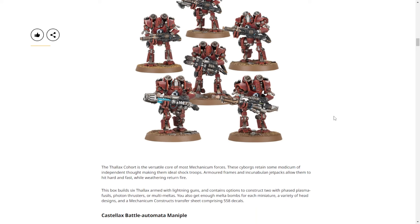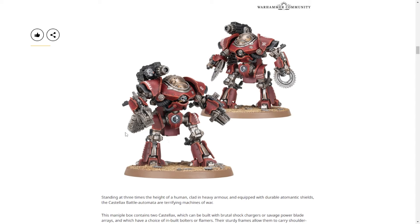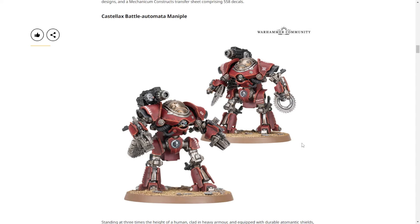My personal favorite: the Castellax Battle Automata. These are really reminiscent of the new ones and I really like these. I noticed the little skull on the front — that dome is what draws you. You shoot at the dome and you're not actually getting a headshot. These are nuts looking. I like the buzzsaw hands. On the left hand I can't parse what that is — it's a gun, I believe, with a magazine. They have a choice of built-in bolters or flamers. These guys look crazy, I love them.